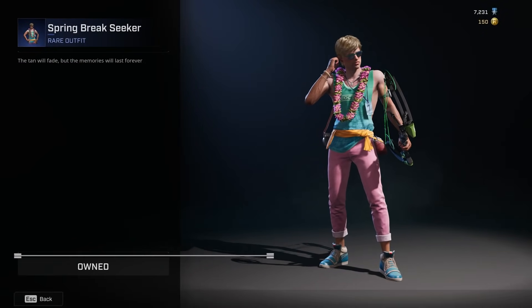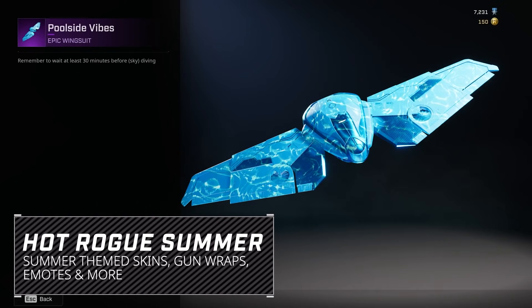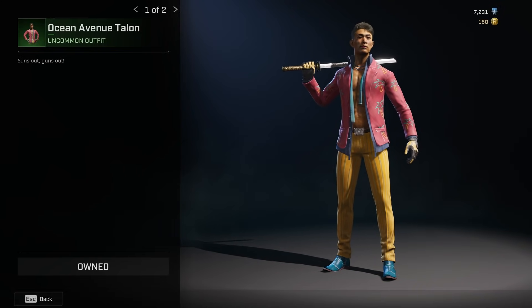Plenty of amazing summer-themed cosmetics are available in the Hot Rogue Summer Update — from characters to gun wraps to emotes, wingsuits, and beyond. There is a skin to strut your stuff in all categories.